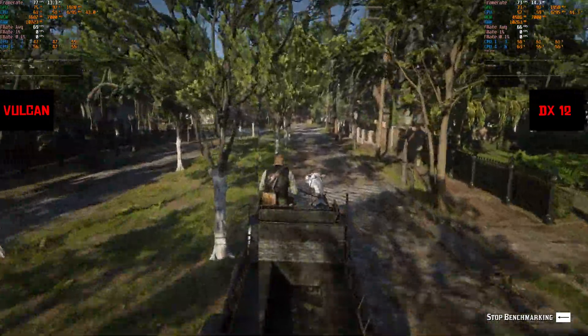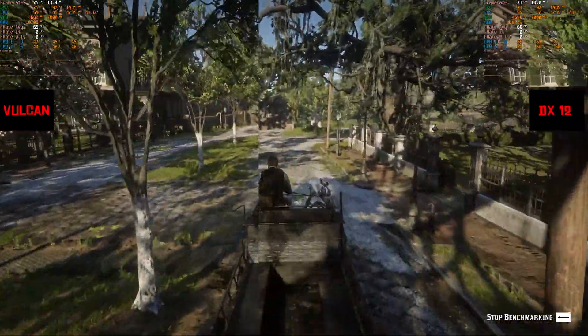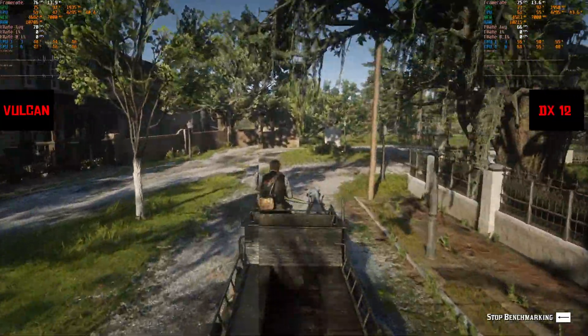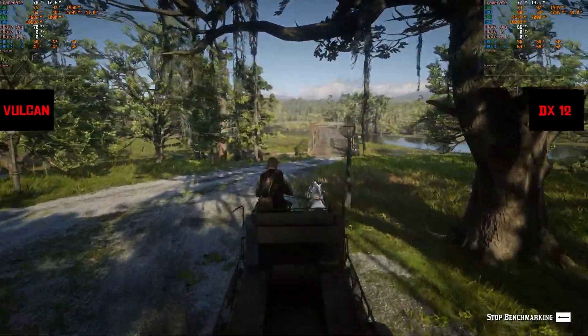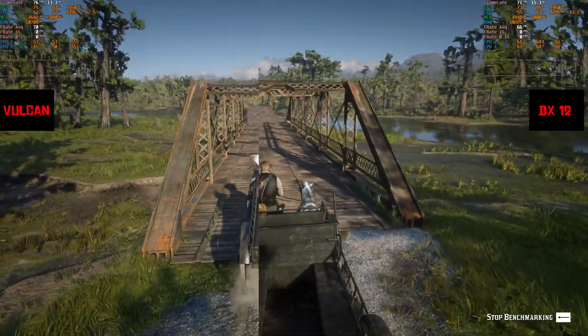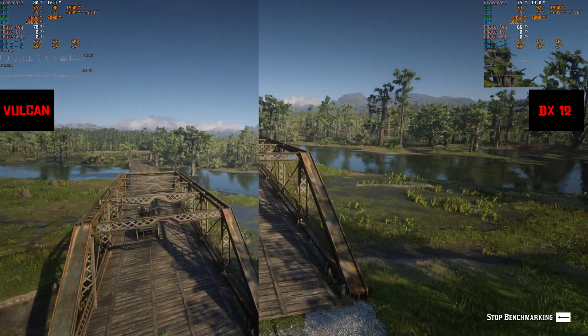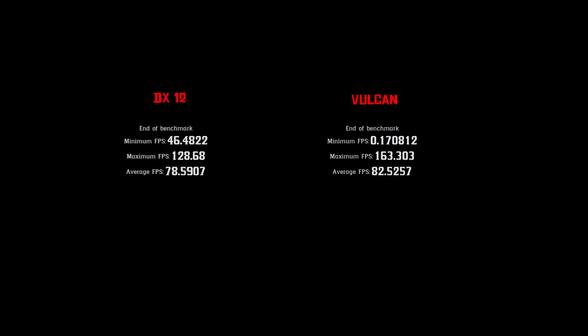You do lose a little bit on your frames per second with DX12, but it's going to be up to you — whichever you prefer. If you just want raw frames per second, Vulkan does give you that, about an 8 to 10 percent performance increase, and you're going to see that in the final benchmark results. Vulkan absolutely gives you better results. You can see the performance on the screen — Vulkan is a little better. Let me know if you have any questions.